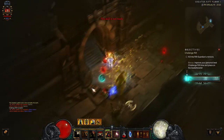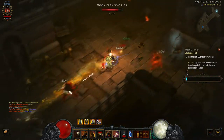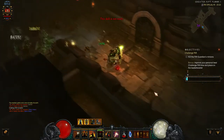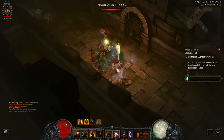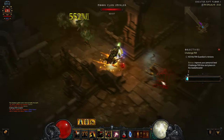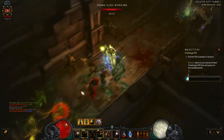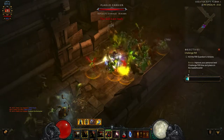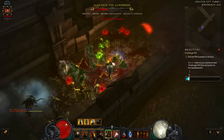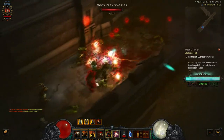Jump straight in with an elite pack — hit them with Heaven's Fury and Judgment first, that really makes them pop. You want to go right down this way because you'll find another elite. Halfway down, go down again. I kind of misused my abilities — I do these videos and I seem to mess up quite a few times on the first few goes.